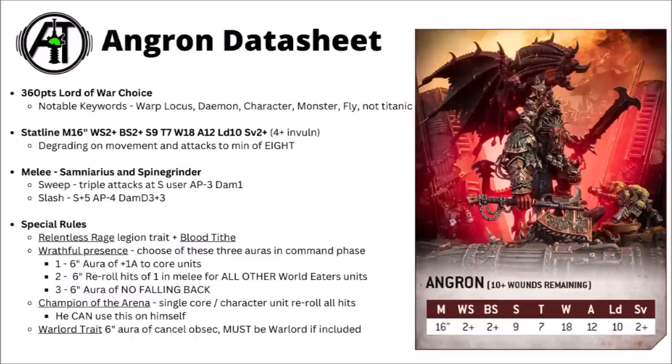Combat is what he's all about, and in melee he looks to be one of the strongest melee combatants in all of Warhammer 40k. His Demon weapons are Samniarius and Spine Grinder, and you can either sweep or slash with them. The sweep gives you triple attacks, Strength User, AP minus 3, and Damage 1 — usually with the World Eaters' Relentless Rage Legion traits that's Strength 10, AP minus 3, and Damage 1 across 39 attacks, which is pretty mad. Or he can slash for 13 attacks, usually Strength 15, AP minus 4, and Damage D3 plus 3. Utterly brutal.